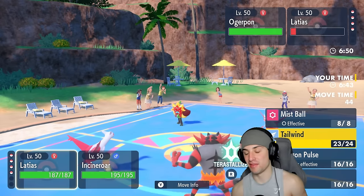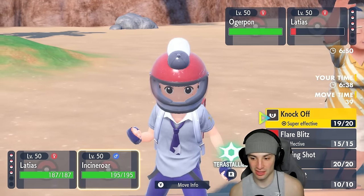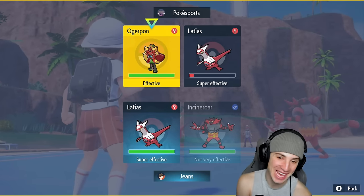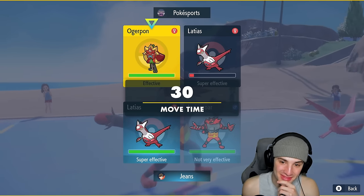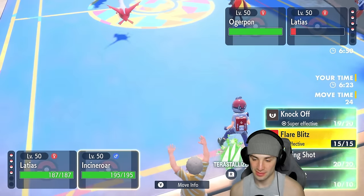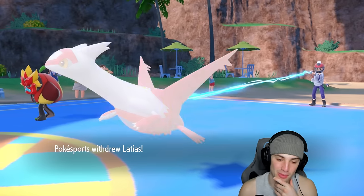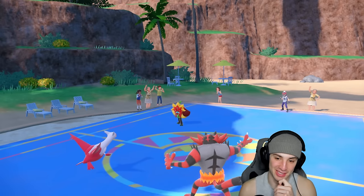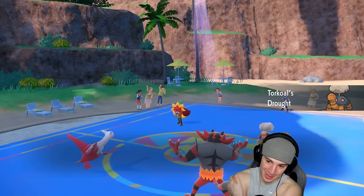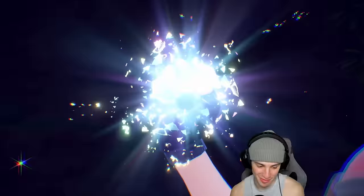I'm going Dragon Pulse into that slot and trying to Knock Off. He's going to Ivy Cudgel — not sure if he Tera-izes. I kind of want to go Flare Blitz here, but I'll go Knock Off to get some damage. He withdraws Latias — Torkoal comes across! Torkoal comes out and the Mask activates, giving the fire damage boost. This is looking terrifying, not one bit do we like this.